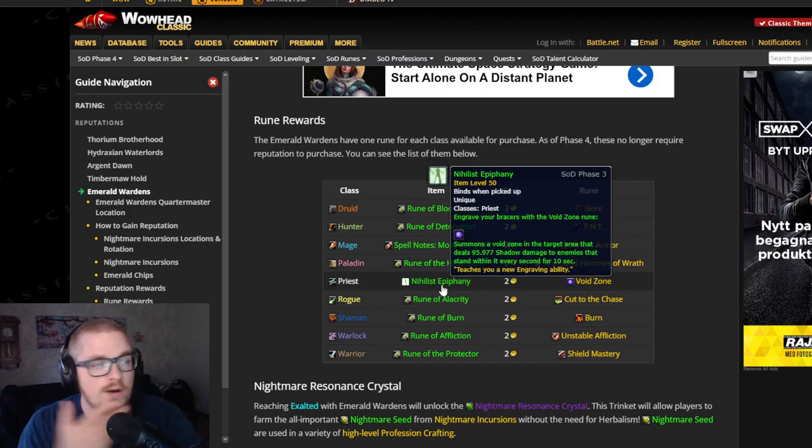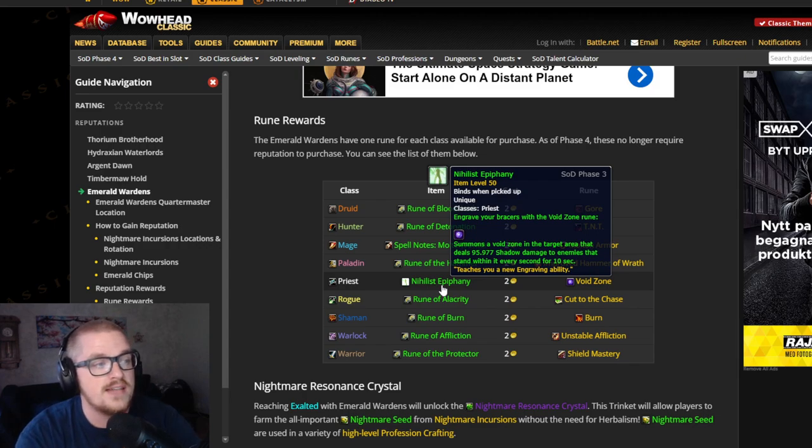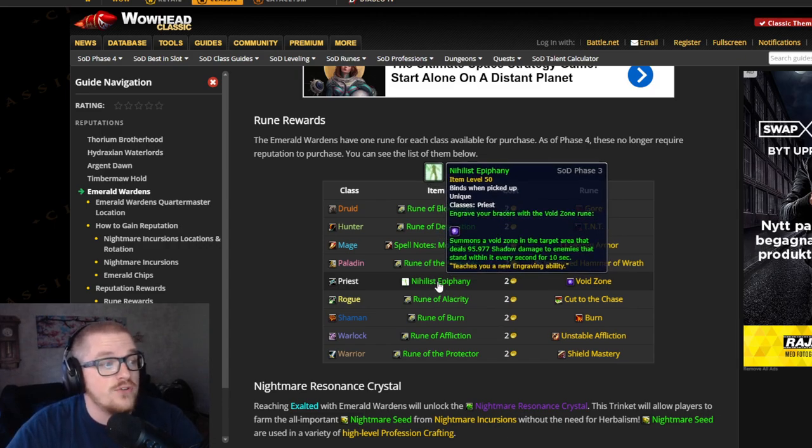Then you have this one for Priest. You will summon a Void Zone in the target area, so you can place it wherever you want and it deals damage to them. It's just a huge AoE from the get-go. So that would be nice if you're leveling a Priest.